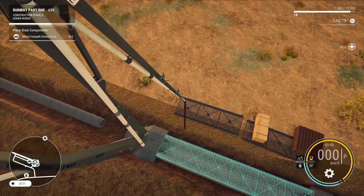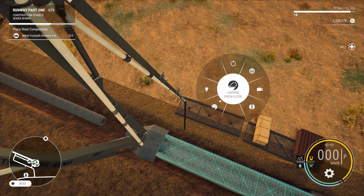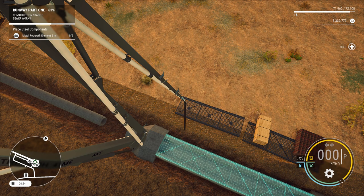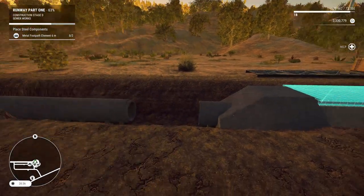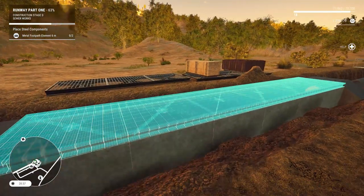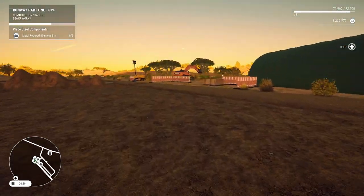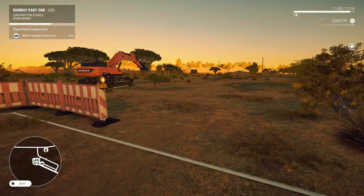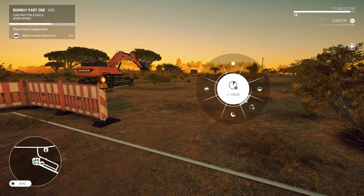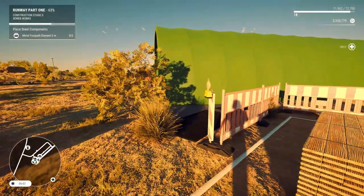Don't fold this up because I'll get in trouble. Metal flip path element six. Let me bring the flatbed back over and we'll leave that running there. Let's go ahead and take a coffee break until morning.